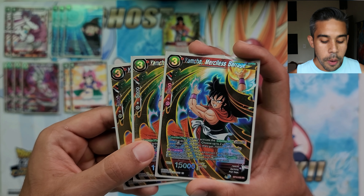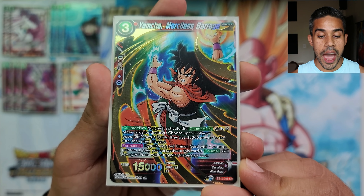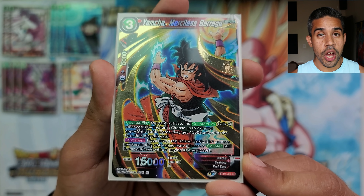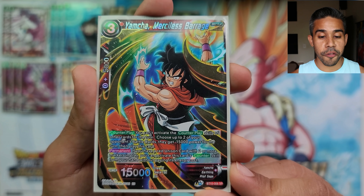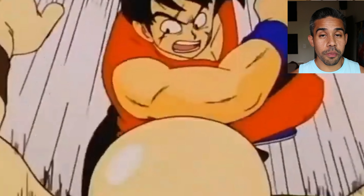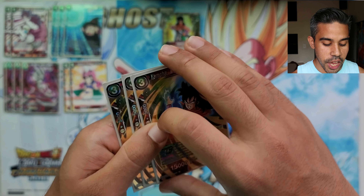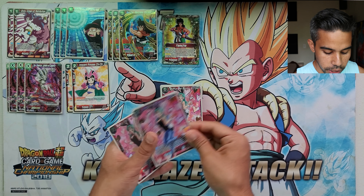We're running three of the Yamcha Barrage — a counter play card you can activate for free with no energy required if you have a unison in play with two or more markers. This guy comes onto the field and minuses two of your opponent's battle cards by 15k for the turn, which is great for dealing burn damage with our boss cards. It's also a 15k body on board.